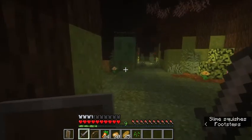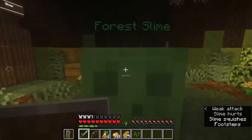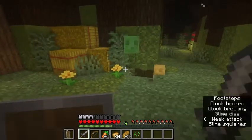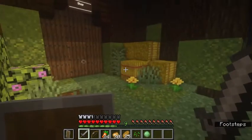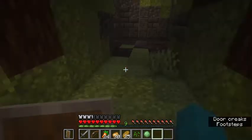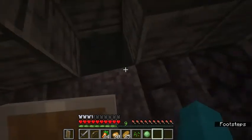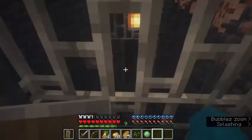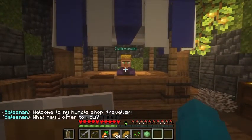A little weird slime — I don't like slimes, get out of here. I think I broke the map. What's this? A shop! How is it supposed to work? Up? Down? Oh, there it is — it's a mini elevator system. Oh, hello there — a salesman! Welcome to the humble shop, traveler. What may I offer to you?